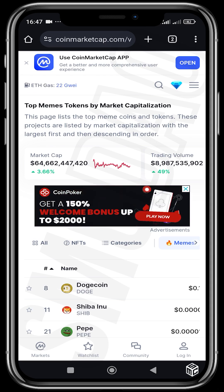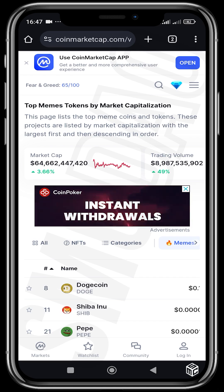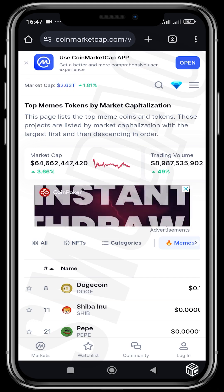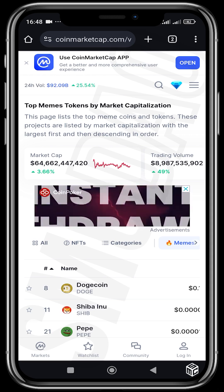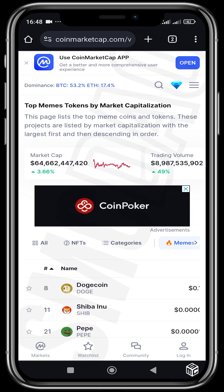In recent months, Solana has experienced exponential growth, attracting retailers and whales alike. We've seen a lot of projects come to Solana. This growth comes with a need for speed — with a whole lot of traders in the market, various traders require speed to execute trades and buy into meme coins as early as possible.